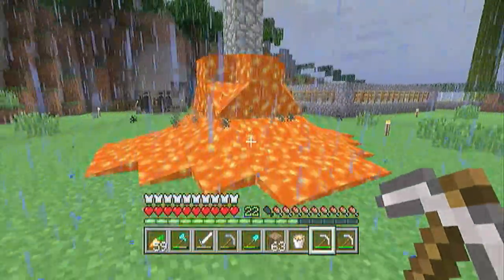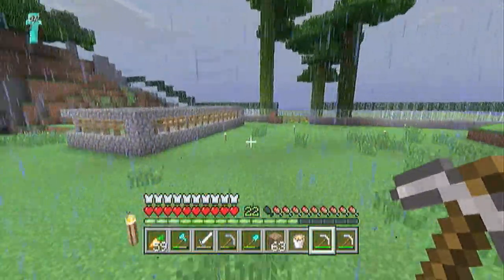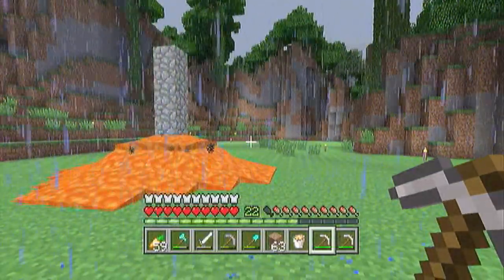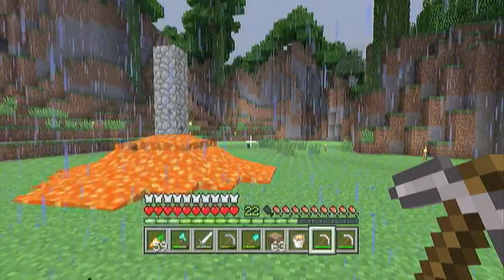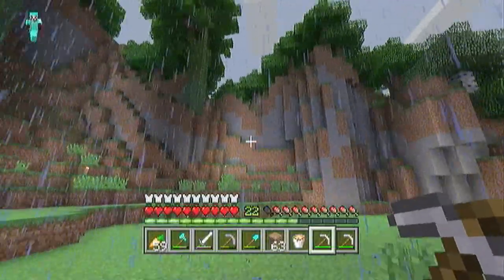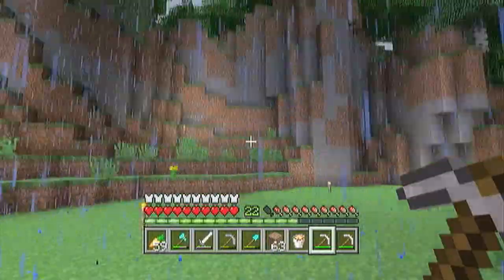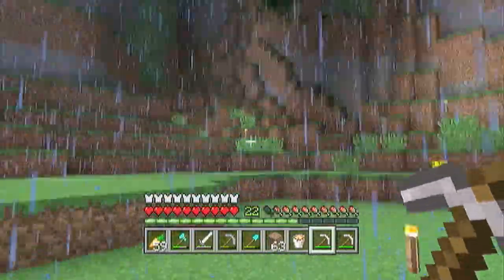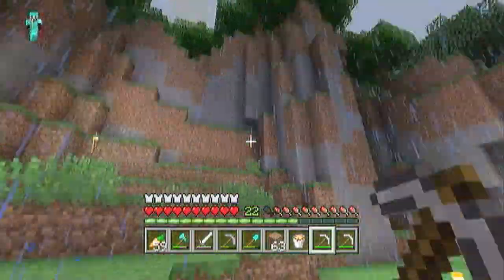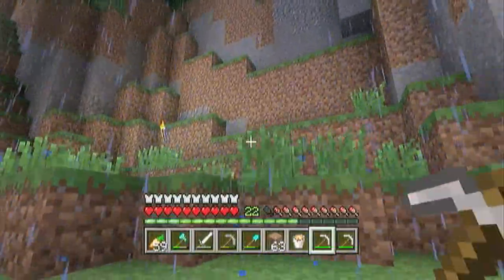We're gonna get rid of this farm, we're gonna make an entrance for the mine, and we're gonna get the starters of a house. The problem is I don't know what to do — there's so much space. This looks like an amphitheater right here. There could be a house somewhere around here.